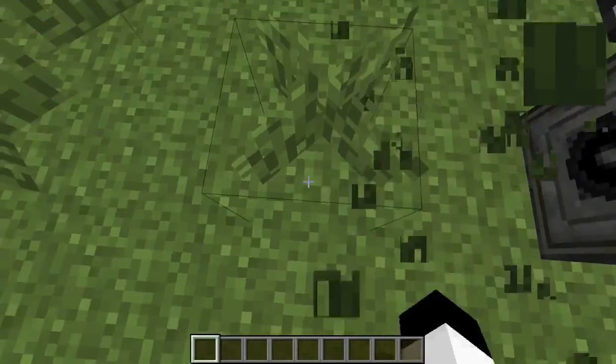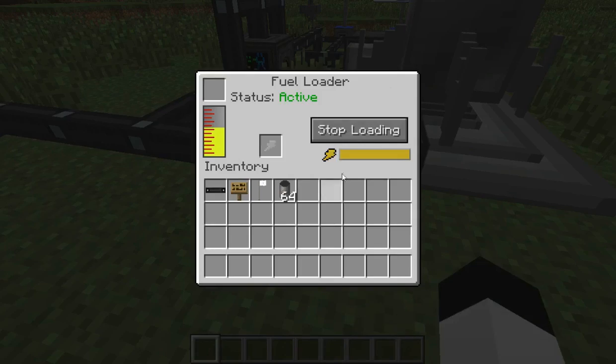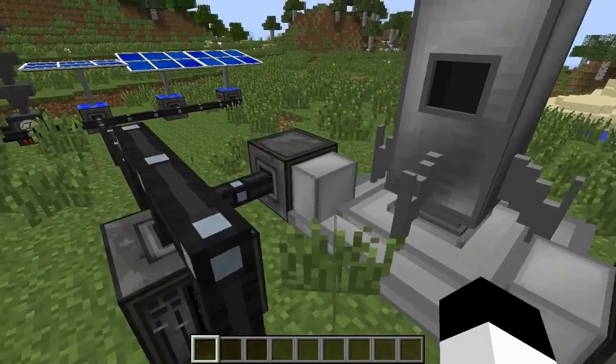Right here is the refinery. Basically, you'll find random pools of regular oil — it's usually black liquid that kind of looks like water — and you put it in here and you refine it, and it will turn oil into fuel. You'll put the fuel in here and into the fuel loader, and it will load fuel into the rockets so they can actually work.